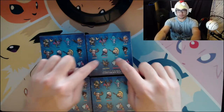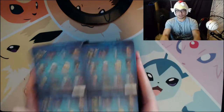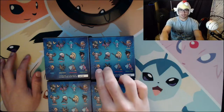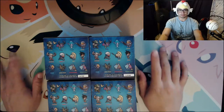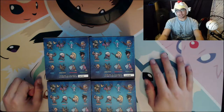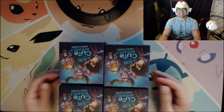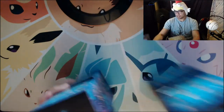Out of these six lighter ones, I'm really looking for Pharah, Nova, and Soldier 76. If I get the goblins, that'd be great too, but if not, oh well. We got four of them today, so let's go ahead and get cracking.